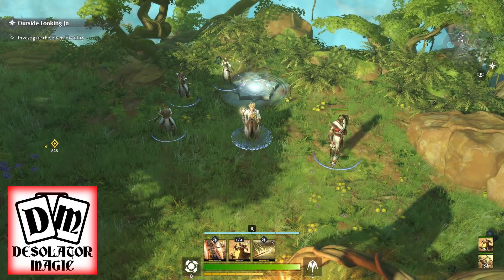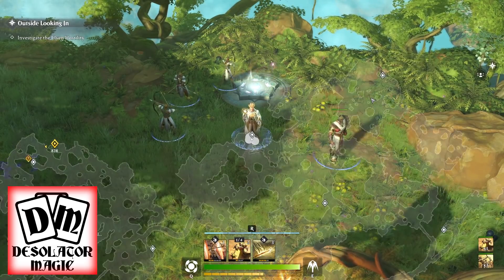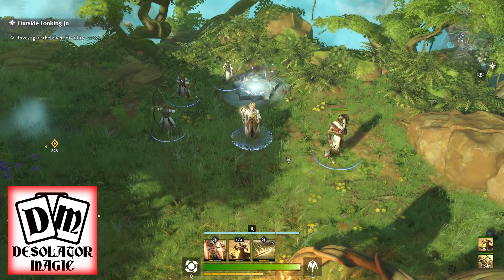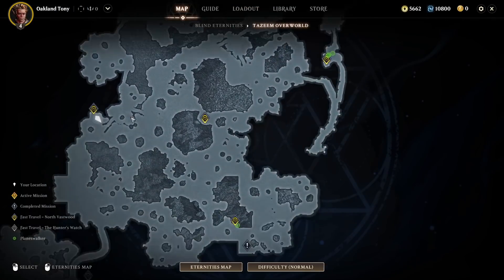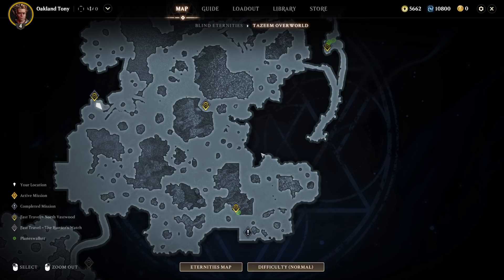First, how do you fast travel? If you press M you can see your fast travel points — page up and page down zooms, quick tip there. But to actually fast travel, press F1 or Tab to bring up the interface, then go to the map. It'll be on library by default. Scroll around, find a point you've unlocked, and boom — done, just like that.